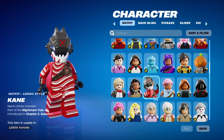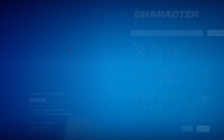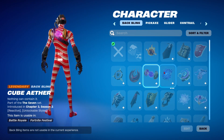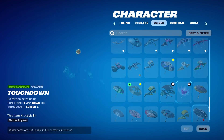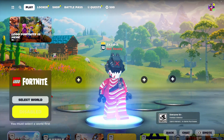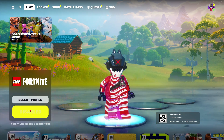Oh yeah, I forgot about this skin, dude. This skin's cool. You know what, I'm gonna be this skin just because it's Christmas time. Okay, so backblings are not in Lego. Neither are pickaxes. What about gliders? Neither are gliders. Okay, I guess only skins are. I don't think it would get too complicated with that.